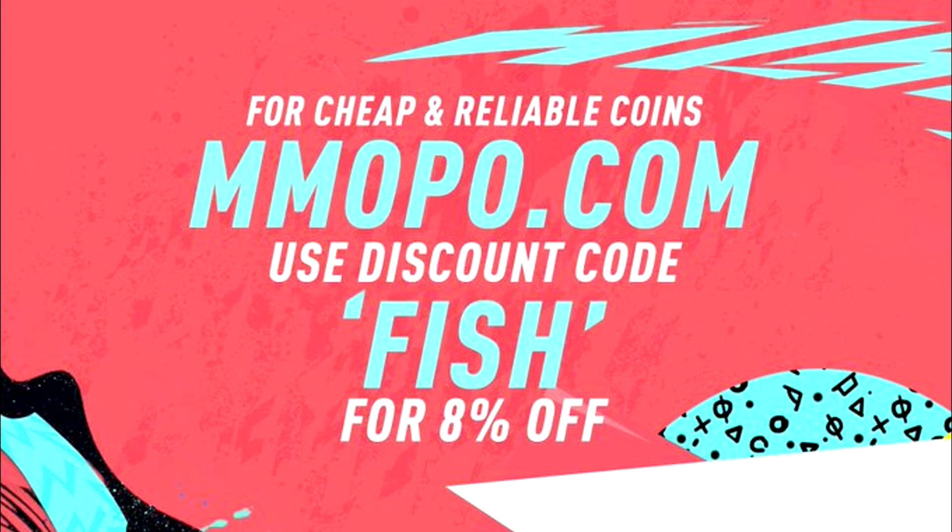If you're looking to pick up any cheap Ultimate Team coins, be sure to head over to mmopo.com. Don't forget to use my discount code 'fish' at the checkout to get the most money off your order.